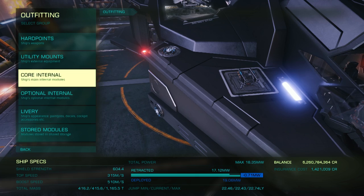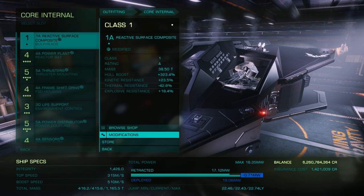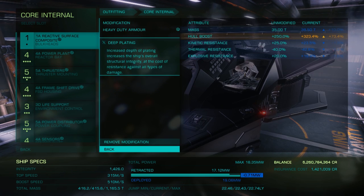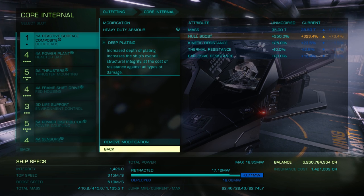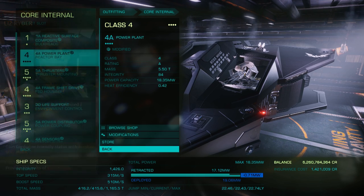For core internals, we'll start with reactive surface composites for the hull, because this gives us the best mix of resistances for specific damage types. And we'll engineer this to grade 1 heavy duty with deep plating to add a nice absolute hull boost. This modification is available from Liz Ryder.